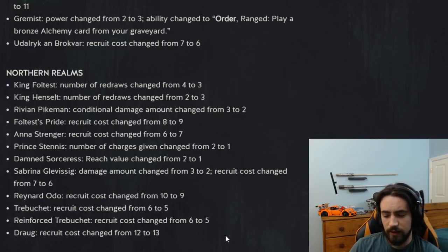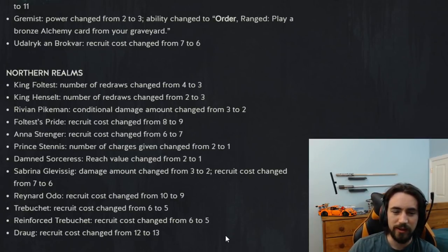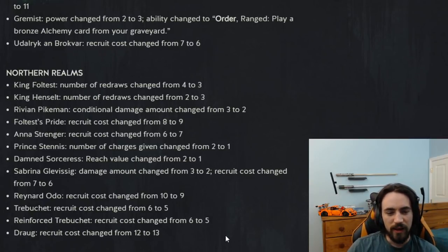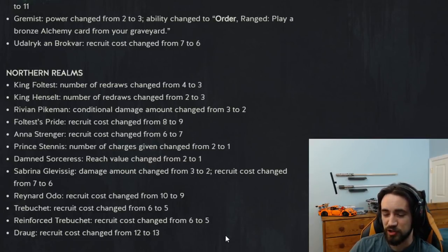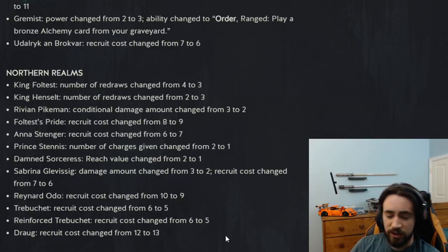Foltest Pride recruit cost changed from eight to nine. This isn't that surprising — Foltest Pride just wins the game if it doesn't get moved or locked. I've had Foltest Pride for 40-plus value; I'm sure people have gotten like a hundred value out of the card. It just wins you the game if it doesn't get answered, which requires them to have one movement or one lock. And even then you just play Ale — I've been playing Ale in my engine decks, so they'll lock it and it just doesn't matter. Still an insane card.